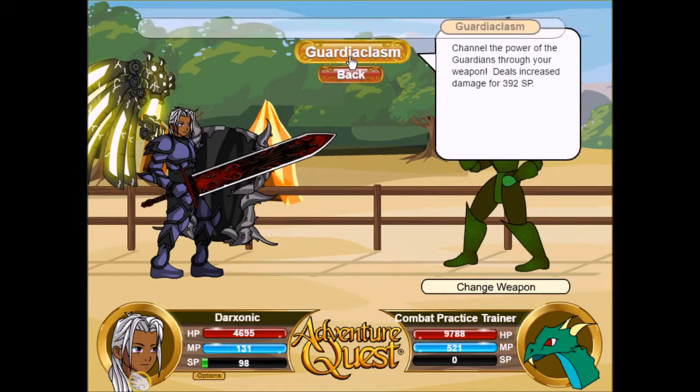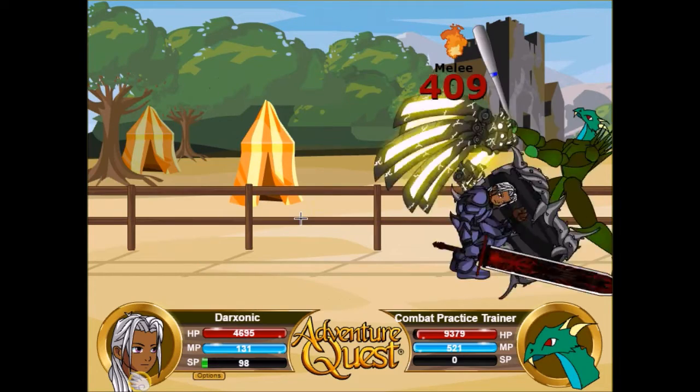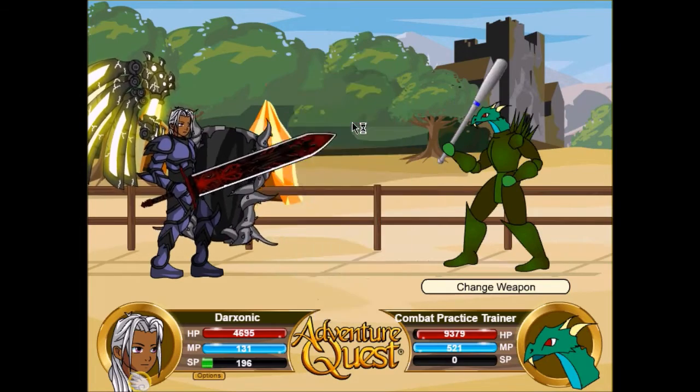Guardian Clasm: channel the power of the Guardians to your weapon, deals increased damage for 390 SP. Not too bad. Basically, we've got to experience another Winged Guardian.